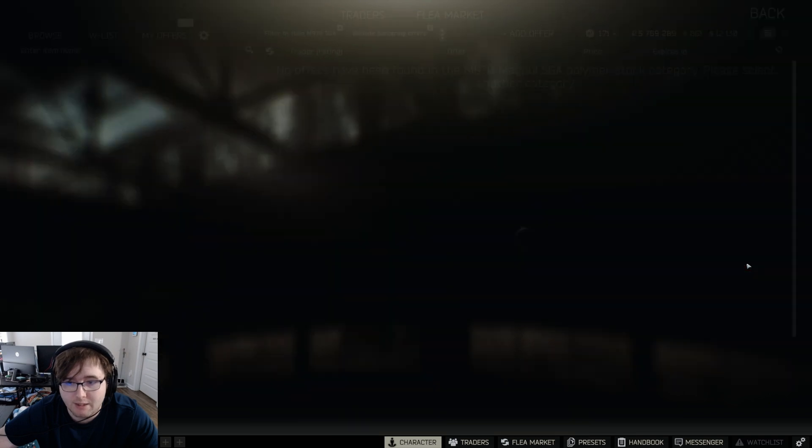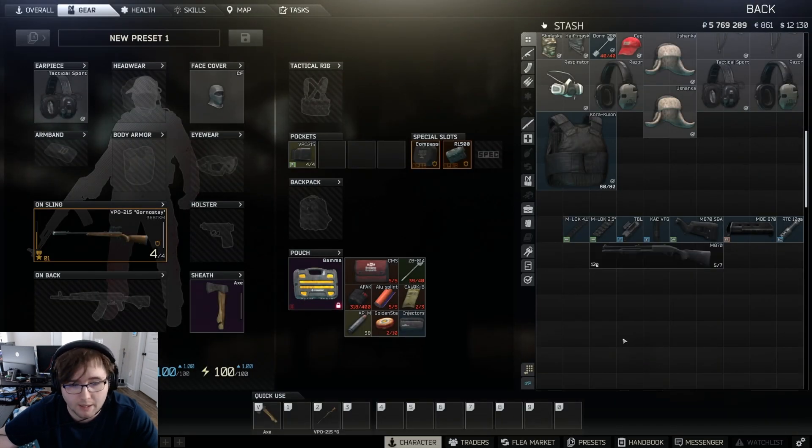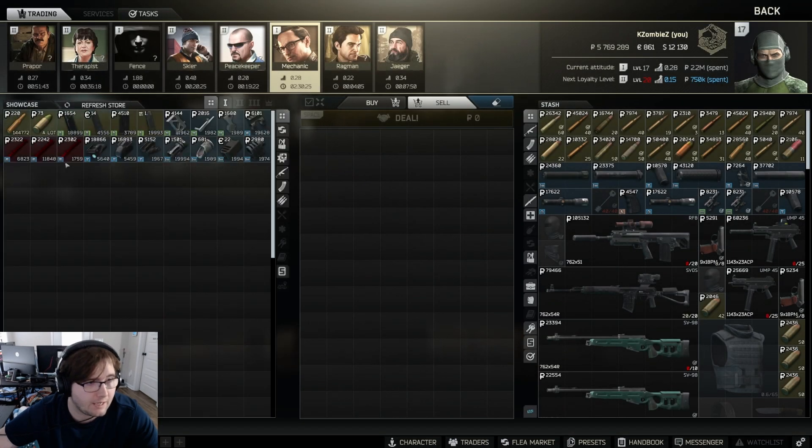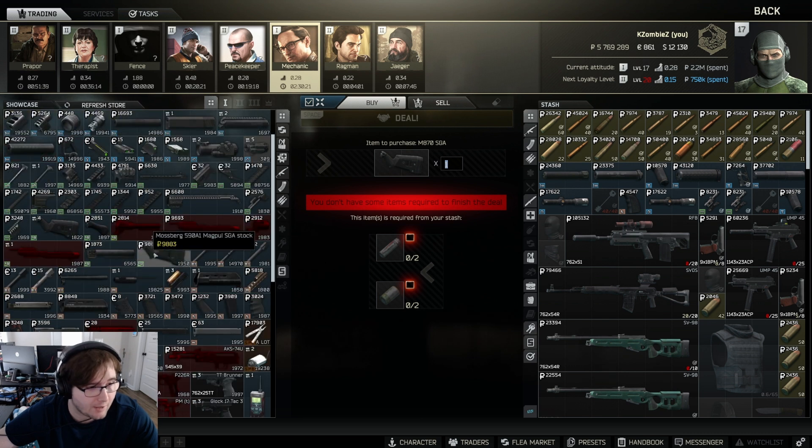Then the Remington 700 SGA — you do a barter for it. These things are stupid expensive so don't buy them, just come over to Mechanic and do your barter right here. It's really cheap, just a couple batteries. That's it.